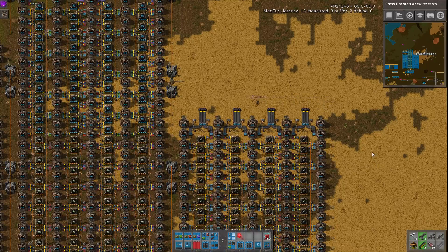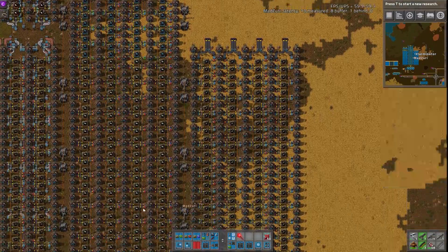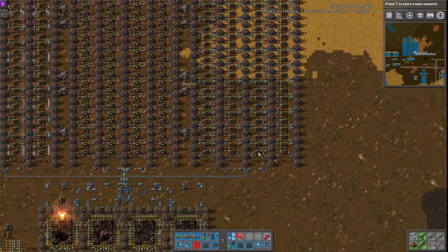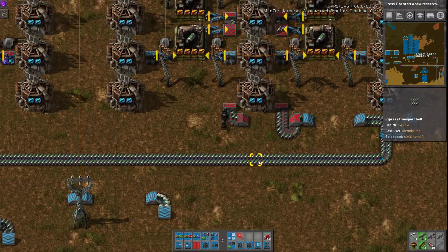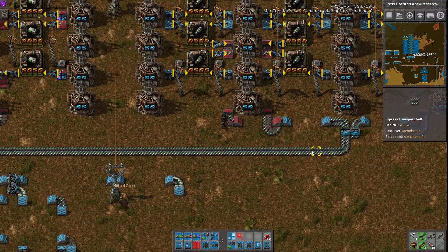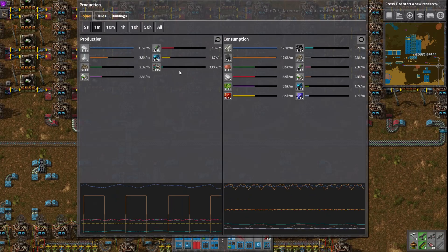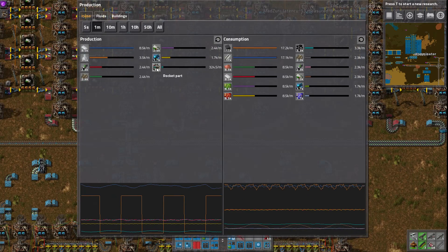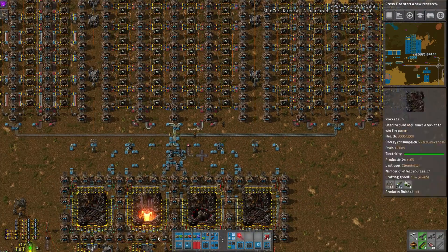I believe I've done it before. Yeah, it can be done but it gets really tricky. All productivity modules everywhere that can be, and like Zuri said, 8-8 beacons and fully compressed blue belts out, which is really impressive because these are actually fully compressed, no gaps or anything. On the production, it's over 300 rocket parts a minute, which equates to a little over three rockets a minute that this can launch.